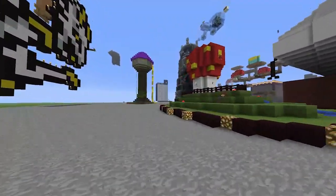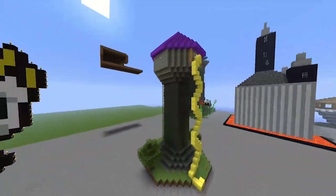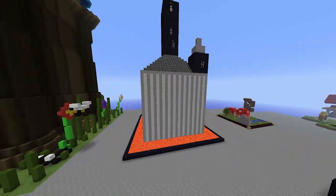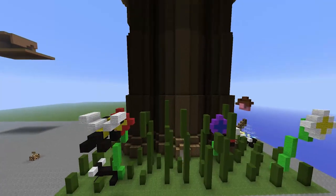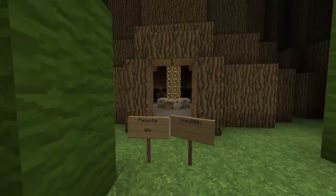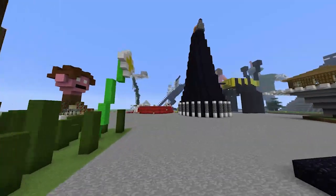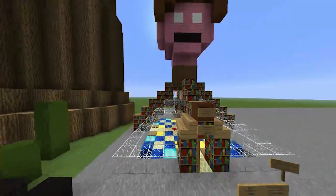I'll whoosh around a bit more so you can see this side. Another Rapunzel tower there, and a big lava castle. This is apparently Pixieville — I don't know why this is Pixieville. I like the little bumblebee. It's a giant tree. This is a head with some books under it.